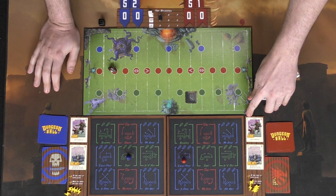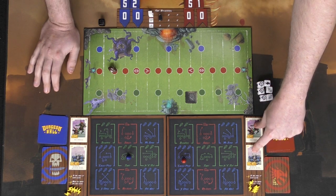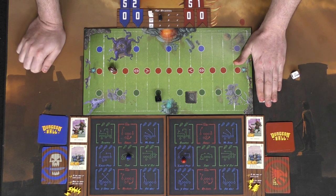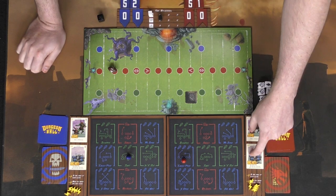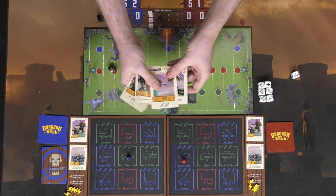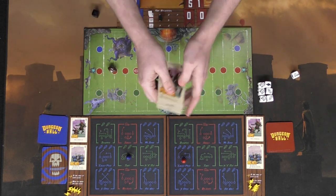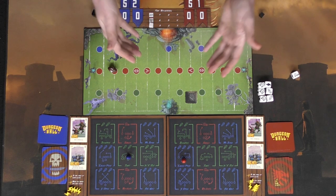Some interesting mechanics: on offense you can spend one energy to re-roll one of your offensive dice. On defense you can spend two energy to roll the special die, which lets you do one of three things: discard a die from the offensive player, move the football back one red space, or move it back two red spaces. Cards on defense can stop players from scoring or trigger a fumble — roll the die and if you get the symbol, you gain control of the ball.